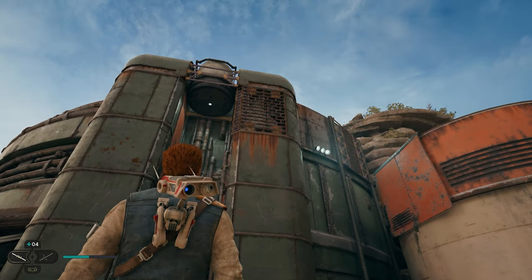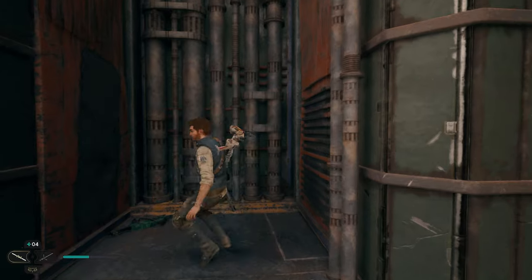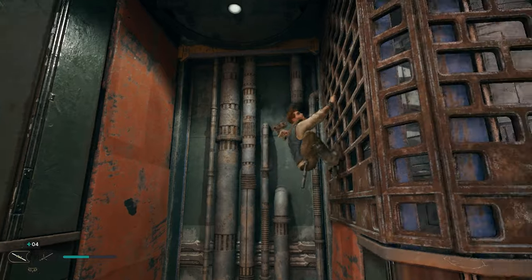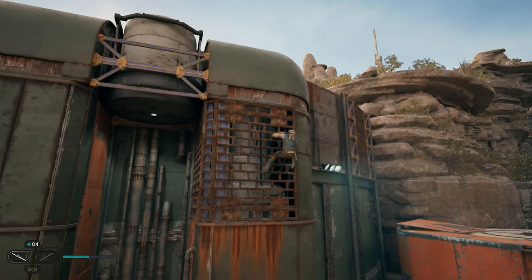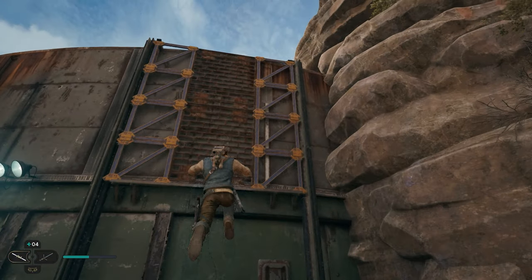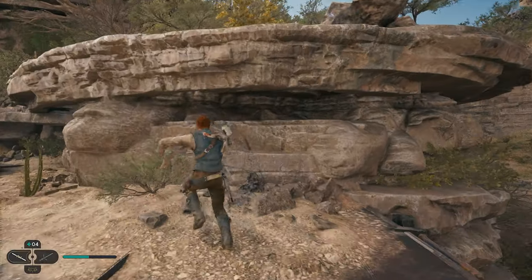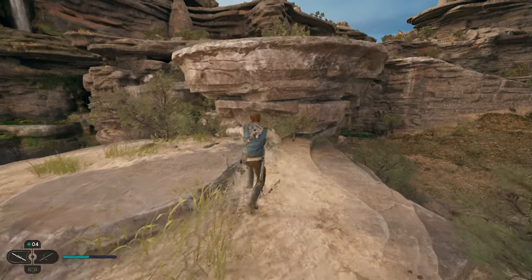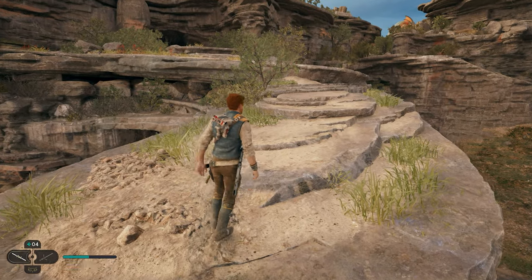Now that you've scanned the building, we're going to go to the top of it and grab a ton of collectibles. Come in between the walls and jump back and forth until you get to the top. Once at the top, grab onto this ledge and work your way all the way around, then jump over to this platform. From there, jump up to the top and climb up the rocks on your right — climb up again and again. Once we're up here, we're going to have a ton of seed pods to find.